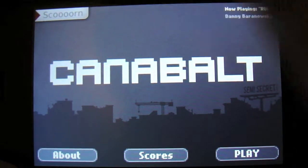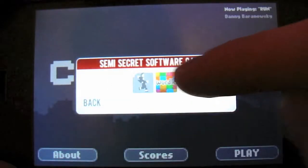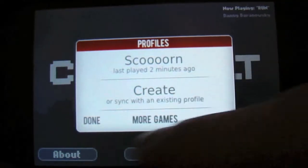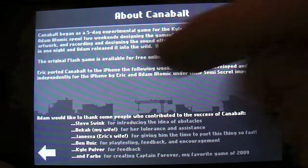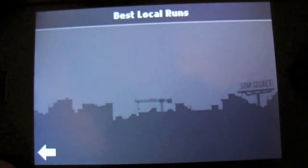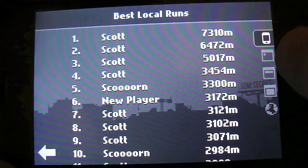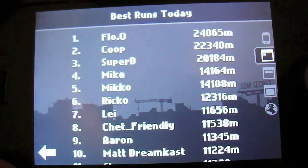Alright, now at the front screen here you can touch the top right here to change the song. Top left changes your profile and you can create as many profiles as you want. The about section here gives you a little background on the game — it was made in 5 days, which is really impressive. Scores here show you all your local scores and all of the scores from all the CannaBolt players in the world.